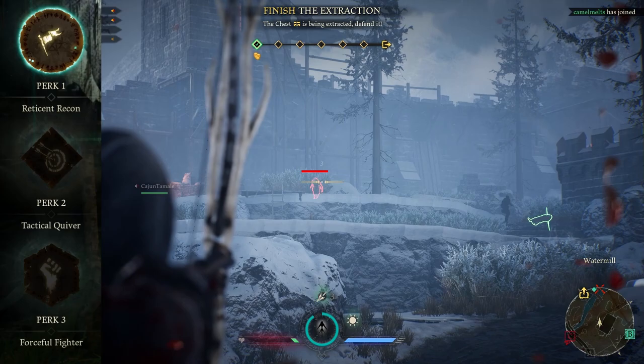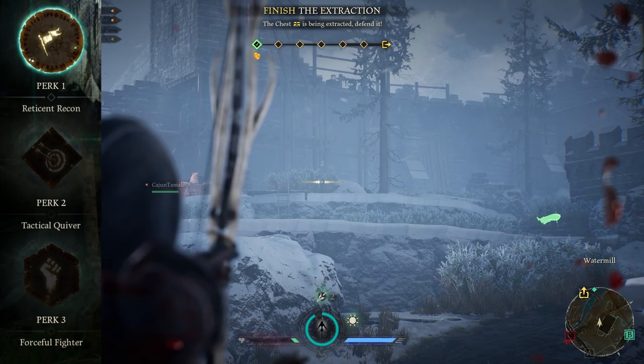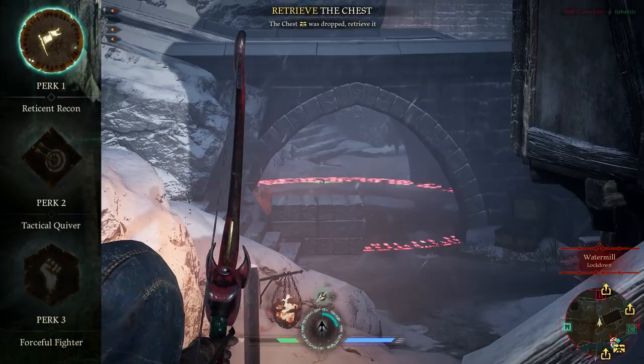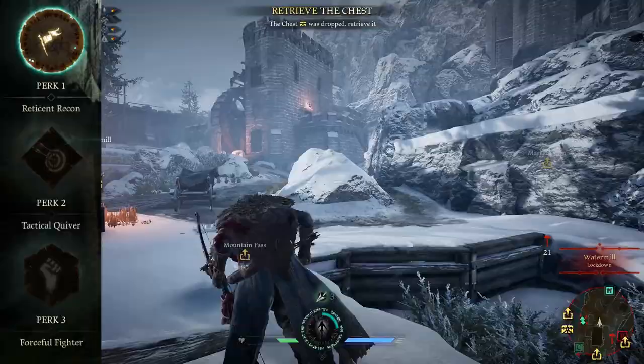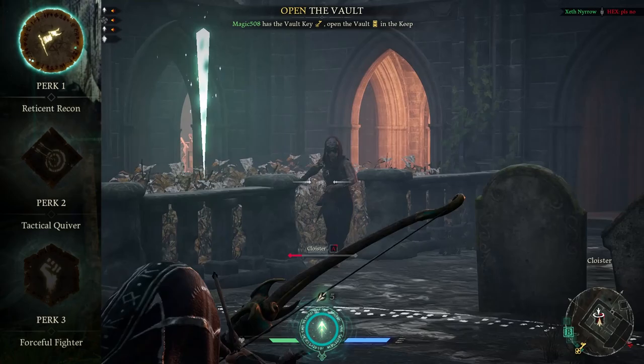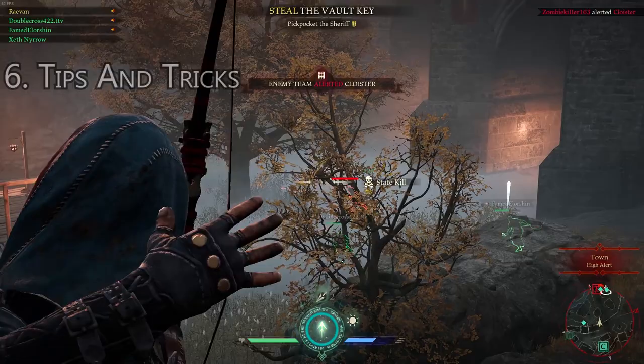The third build is Reticent Recon, Tactical Quiver, and Forceful Fighter. Reticent Recon works here because this is a mobile build allowing you to defend yourself against melees and Mariannes when backcapping spawn points — your job is to bug the other team by keeping all the spawns under your control. Tactical Quiver gives you 10 arrows, then Forceful Fighter reduces your arrows to 8, so you'll have one more arrow than normal while being able to stagger every character with melee attacks. Unfortunately, you'll have the longer time until explosion with your ultimate arrow, which is a real drawback.